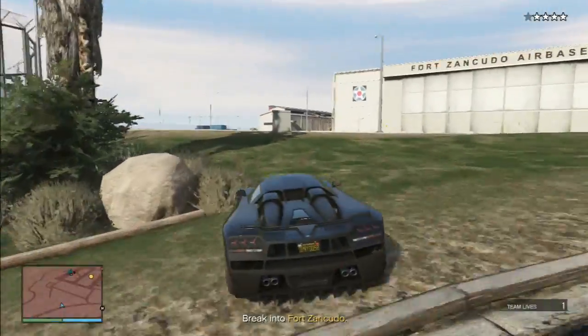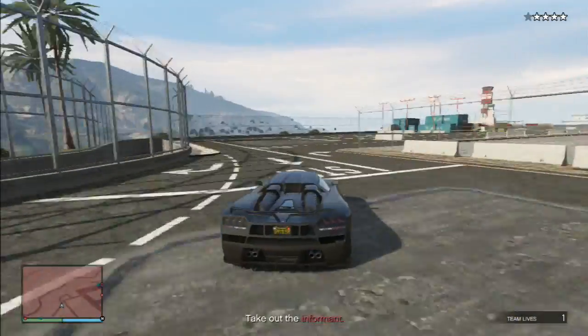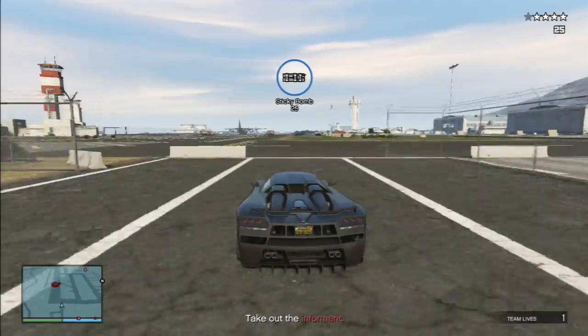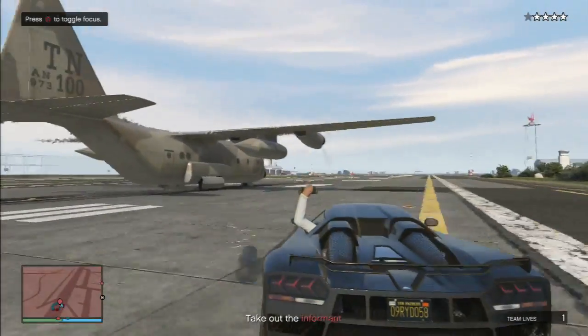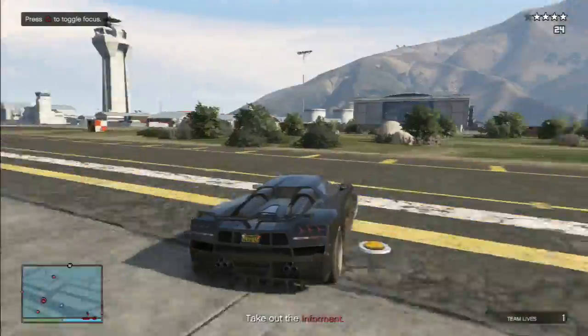You've now hit the trigger point and you need to get to the plane as soon as possible. Ease up a bit to make it around the turn, then pull out a sticky bomb. Go straight up the side of the runway until you get past the truck, then get close enough to the plane to hit it with the sticky bomb — but don't detonate it yet, we're going to save that till later.